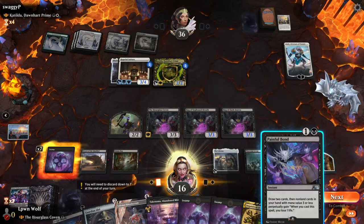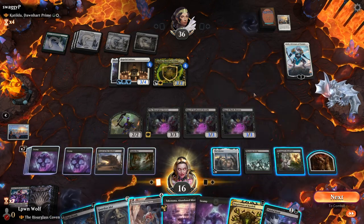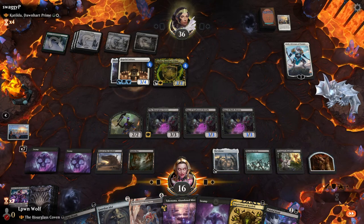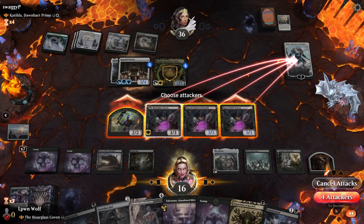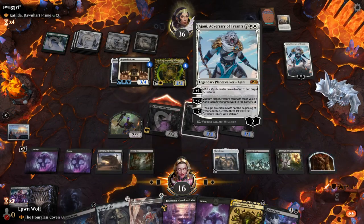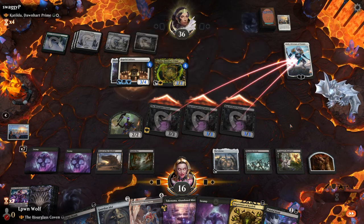Inquisition is pretty useless now. Painful Bond is pretty useless — actually, not useless. What can we do? I think we triple attack the Ajani — actually, we'll leave the zombie back. So even if they block two, they're going to lose him.